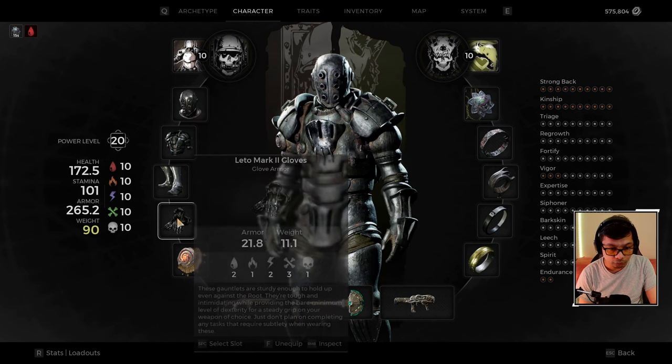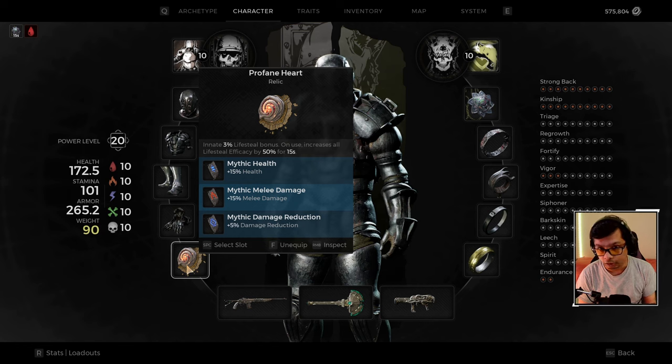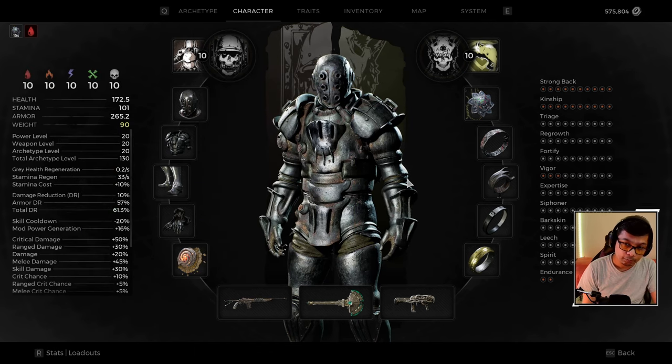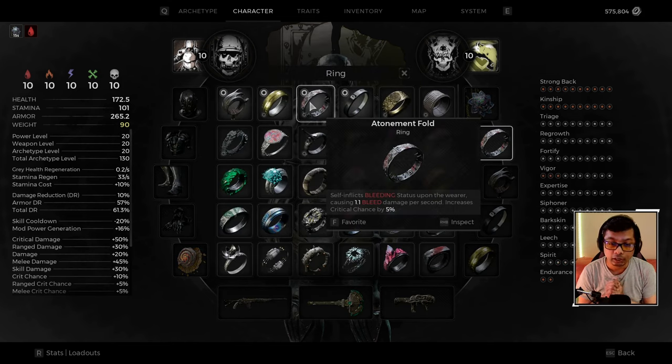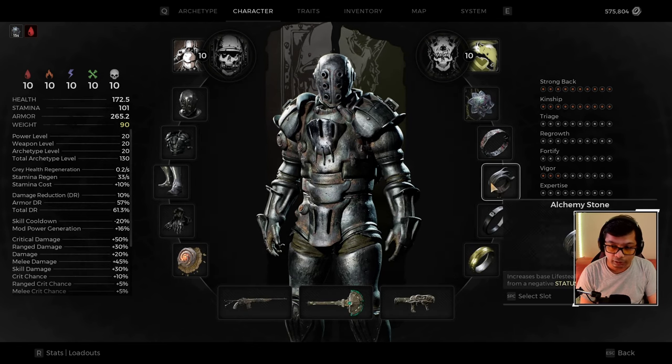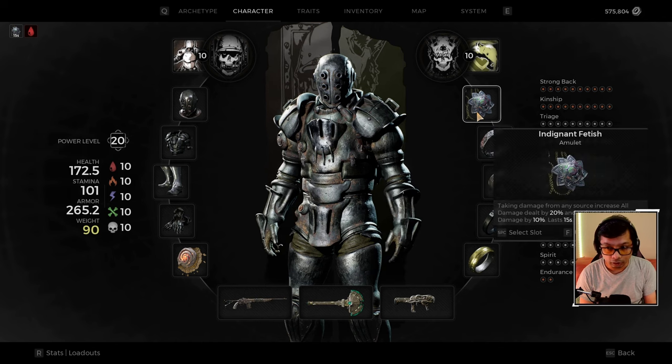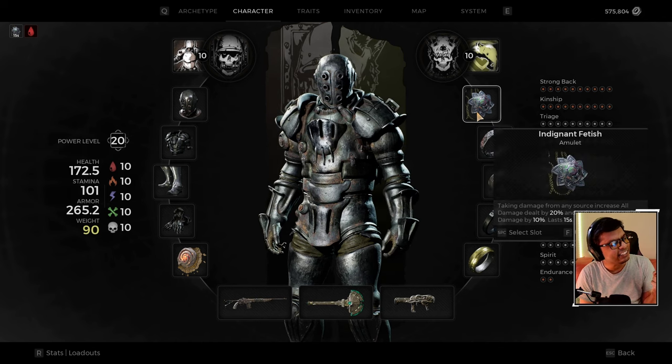For armor we're using the full Leo Mark II set. For our relic we're using the Profane Heart with a 15% health fragment, 15% melee damage fragment, and 5% damage reduction fragment — damage reduction is really important for this ring setup. As with the first build, we're using the Atonement Fold ring, which inflicts bleed on yourself and gives 5% critical chance. We're also using the Alchemy Stone for 6% lifesteal while bleeding.